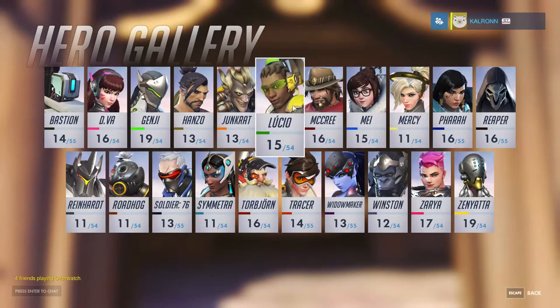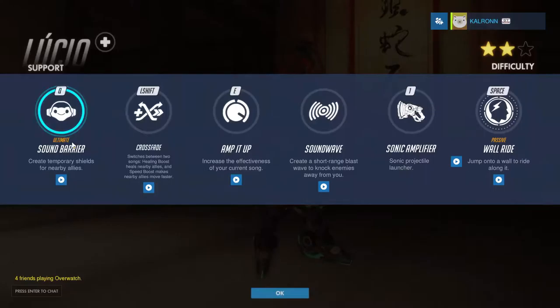A little bit about him. His ultimate, his Q, Sound Barrier — I call it the bro shield. I got this from Squadron, I believe is when I first heard it. It creates a temporary shield for nearby allies. It puts a large barrier on them that goes away a little bit at a time for its duration, then goes fully away.